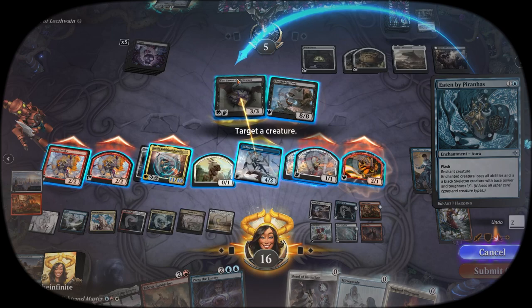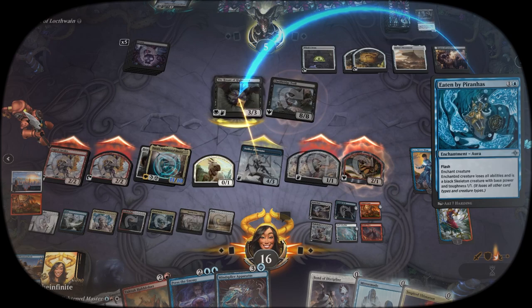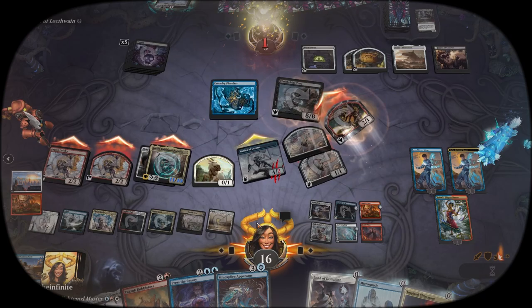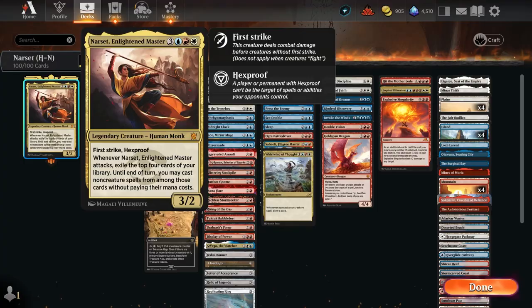I'll draw that card, thank you very much. Make your guy eaten by piranhas, thank you very much. That's a good one — mine's 'Place at Rest', a great one. Get all the damage in. Just take the cake, come home, butter some bread. Narset, I like it.